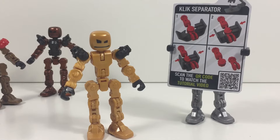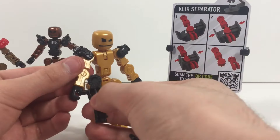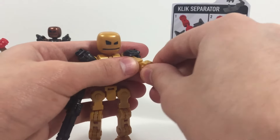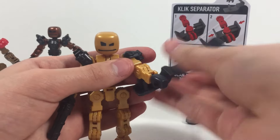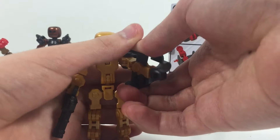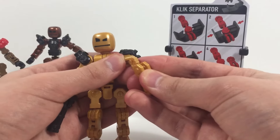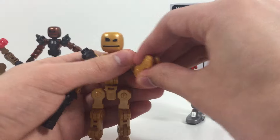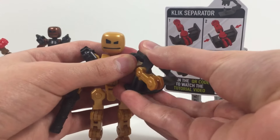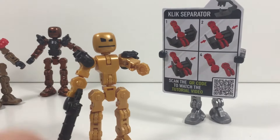Before we move on to the weapons, let's go ahead and try out the ClickSeparator. Some weapons need to change arms in order to work. We take it, go like this, and now we're just going to put this under here and press down. I think we got it good. And — look at that! Instant arm off! That's amazing! That could have saved me hours of pain trying to take these off. Now I just put on a new one. This is the best thing in this set.